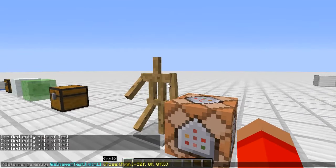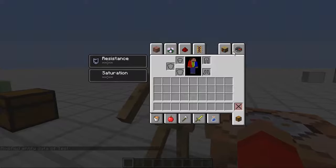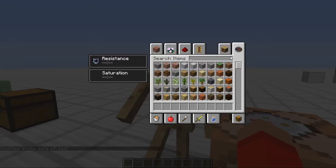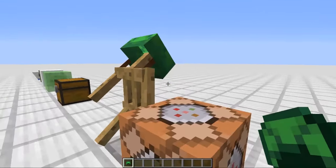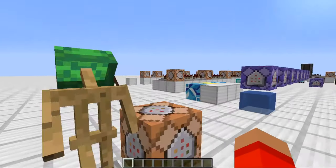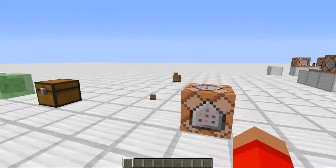Let's try that — head. Yep, there you go. It looks a little weird, but yeah. I'll put on a turtle shell, because that's cooler than a helmet now that the aquatic update's here. So yeah, that's pretty much all there is to it — that's how the pose stuff works.